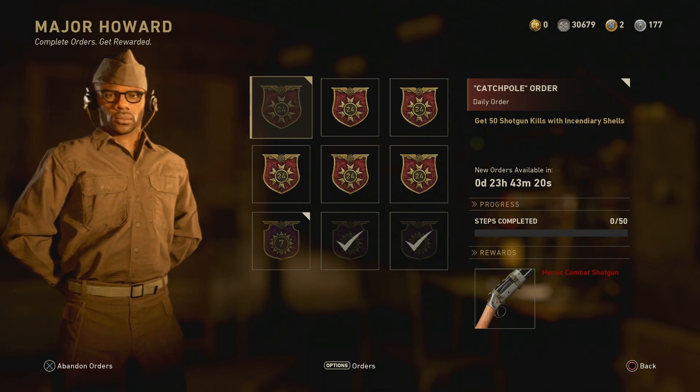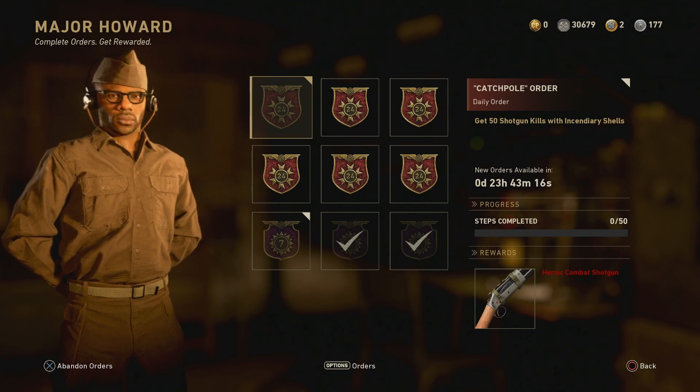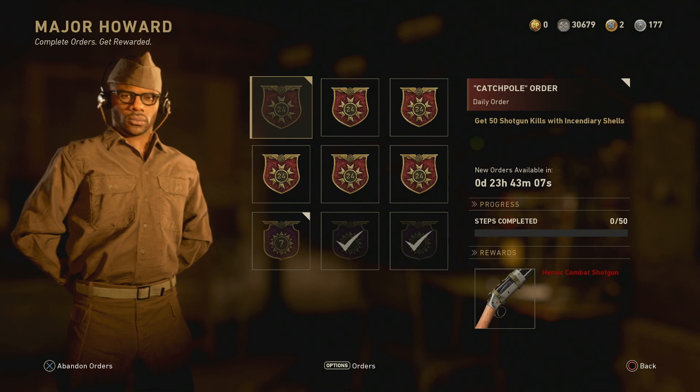For today only. Today's weapon variant is the heroic combat shotgun. One of the positives — I'm really excited to see that they're actually adding heroic weapons now into these orders as well. The combat shotgun is going to be kind of annoying going against people running that on shipment, for sure.